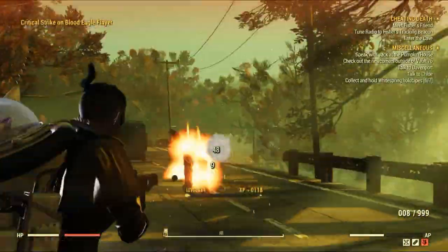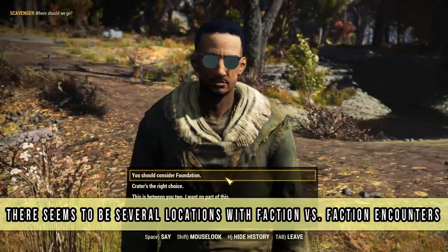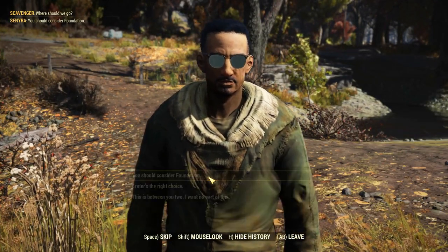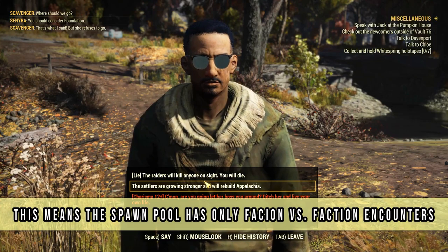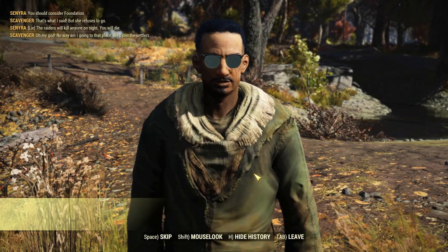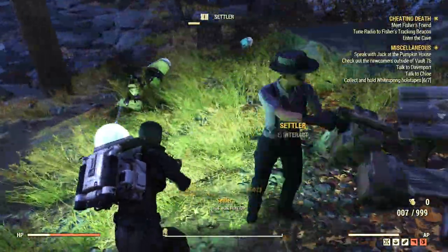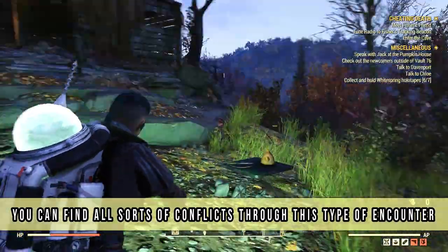Don't worry, I'm going to provide you two of them in this guide, but I do believe there are many others out there. The following locations are random encounter spawns and whenever they spawn an encounter, it will always be a faction versus faction one. This doesn't exactly mean it will spawn an NPC faction like the Settlers or the Raiders — it means it spawns two categories or a certain type of mob pair, such as Scorched against Settlers, Raiders vs Wolves, or even Ghouls vs Liberators. There's a huge list of possible enemy types that it can spawn.